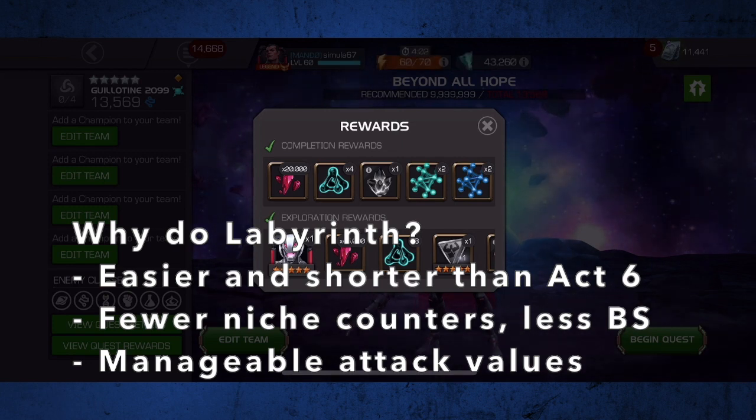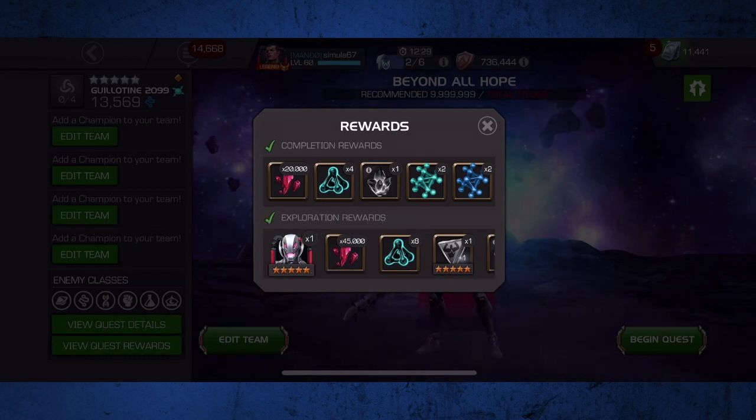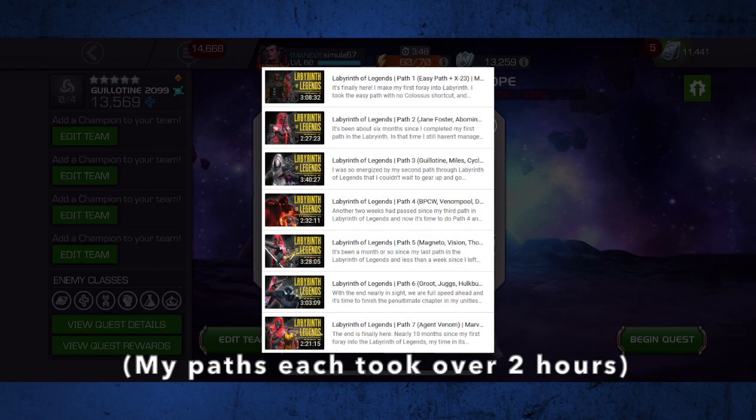And unlike Act 6, there isn't an overwhelming amount of niche counters required, BS interactions, and the content is much more forgiving than most other endgame content if you make a mistake. That said, the fights are still very long and require a lot of focus. You should expect each path will take you anywhere from 90 minutes to upwards of 3 hours to finish, and of course this depends on your team, the length of the path, and your skill.